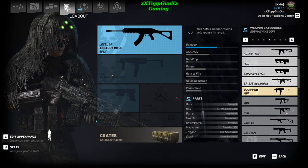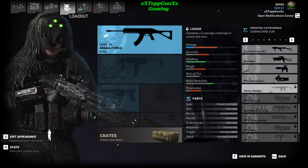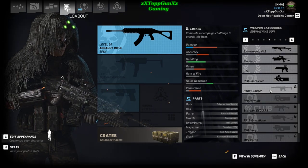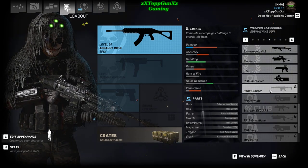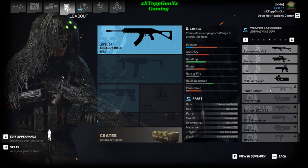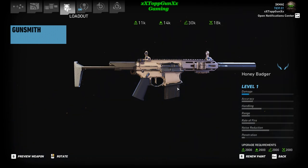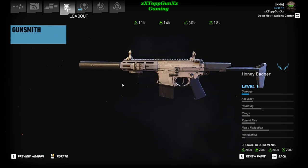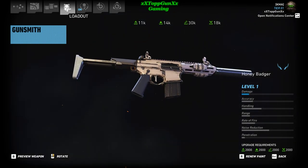Going to submachine guns — all right, right at the top, this one here: Honey Badger. I'm scrolled over it right now. The optic is polymer iron sights, rail is a rail cover, standard barrel suppressor, under barrel is a rail cover, magazine is a standard 20, trigger is fully auto/semi, and the stock is an extended bus stock. I'm going to right-click on it — this is the gun that we're playing for. You got your silencer and your iron sights, and of course nothing is customizable. But that's the Honey Badger.